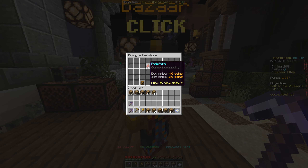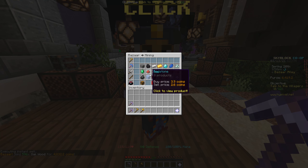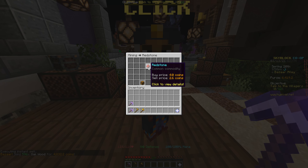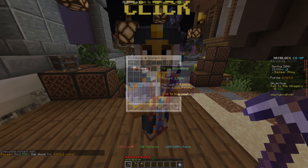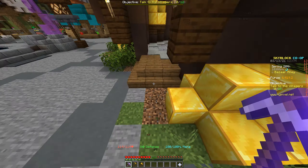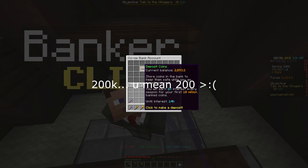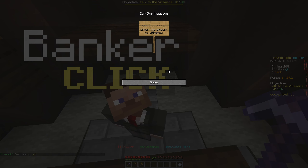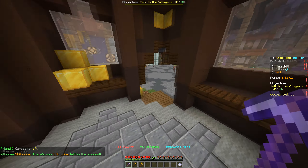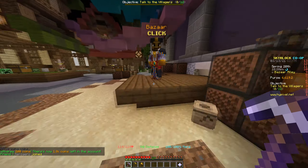Redstone is on the cheap side, so what we actually truly want to get is a lot of redstone minions. It's 6k, so I need to take like 200k out and fill my inventory and make a couple of tier ones. I'm just going to take 200 out, and then we can get our accessory bag up.